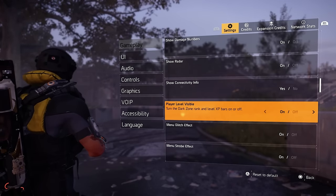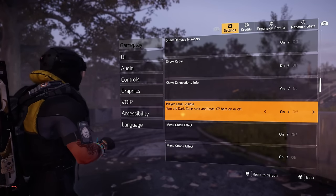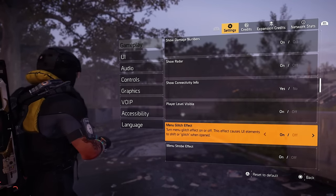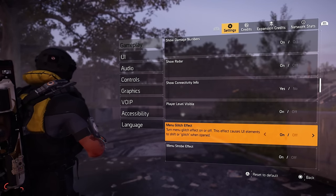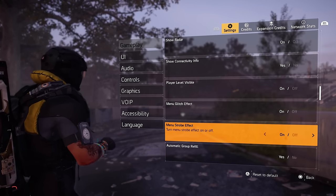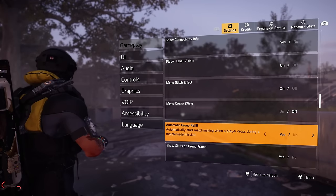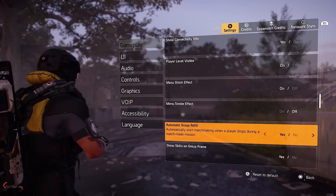Player level visible — this is really up to you, you can have it on or off. Some people like it off because it clears up a lot of the clutter. The menu glitch effect — I have mine on, but you can turn it off. Menu strobe effect — I typically have mine off. Automatic group refill — a lot of times I have this off.